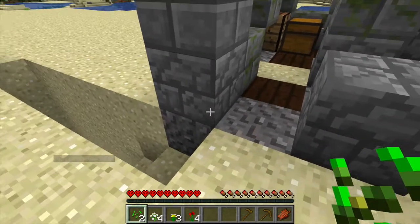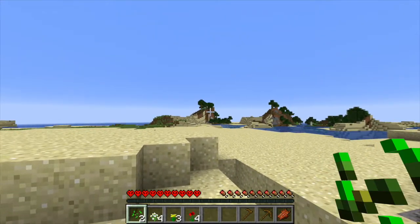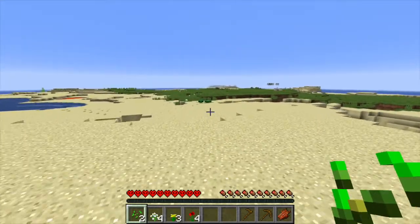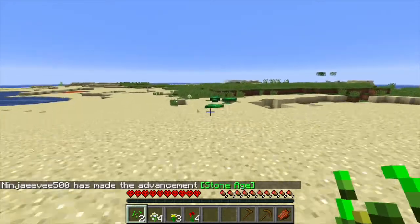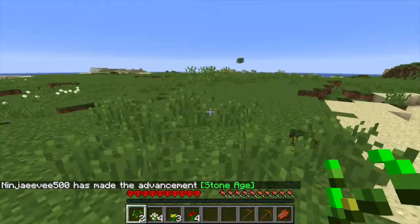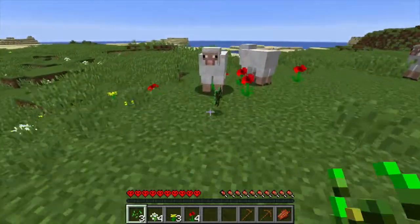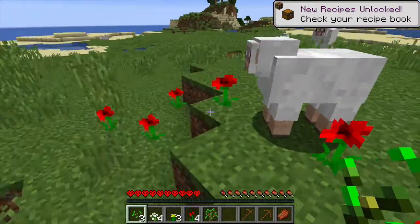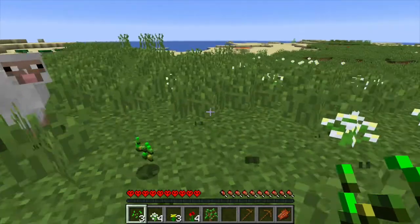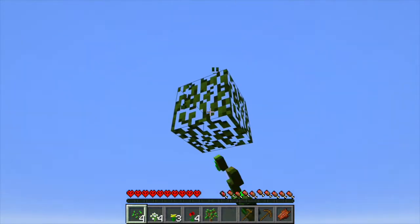I'm gonna make an axe. Could we get some stone so I can make an axe? I'll go and get some more wood from those trees over there. Oh, I'm gonna go and get the saplings. Yay, stone! I've made the advancement: Stone Age. I can't believe I only got two seeds from all that grass. Hi sheep, thanks for keeping an eye on my sapling.